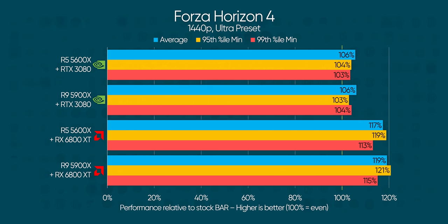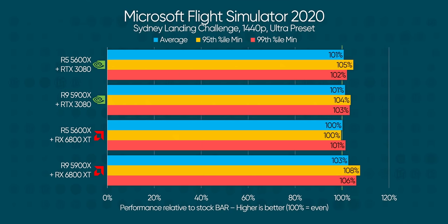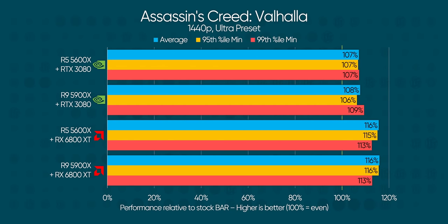For Forza at 1440p, there is no other way to put it — it is a staggering win for Radeon. Their worst improvement here is 13%, and that is a nearly 20% gain for Radeon's minimum frame rates. To be clear, NVIDIA still wins — everybody wins when they go over 100% of stock performance — they just don't win as hard. With a little extra emphasis on the GPU thanks to the higher resolution, Flight Simulator 2020 shows near-universal improvements, with Radeon pulling a healthy 8% improvement in minimum frame rates on Ryzen 9.